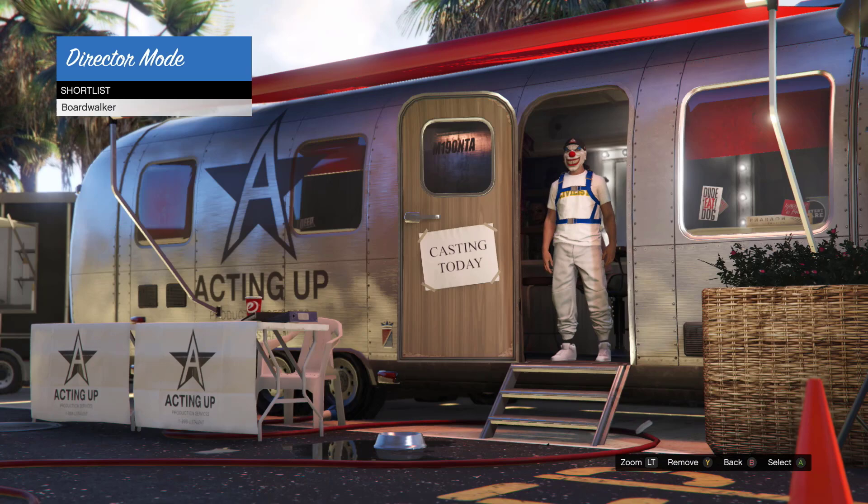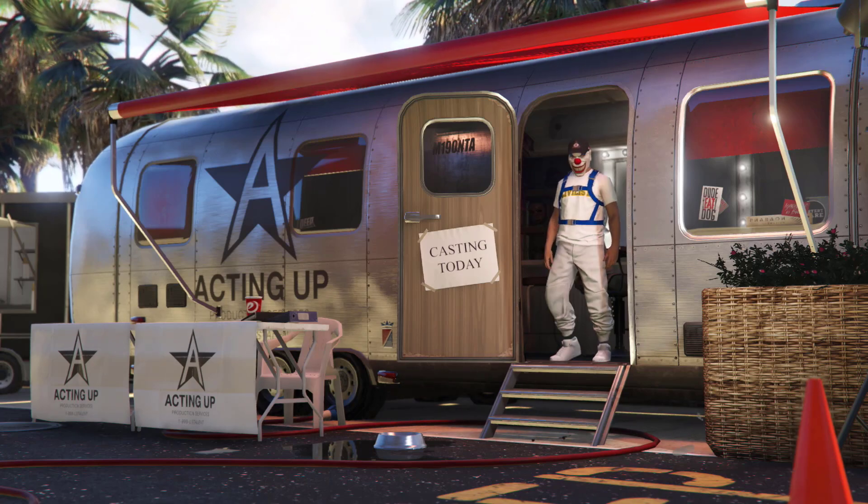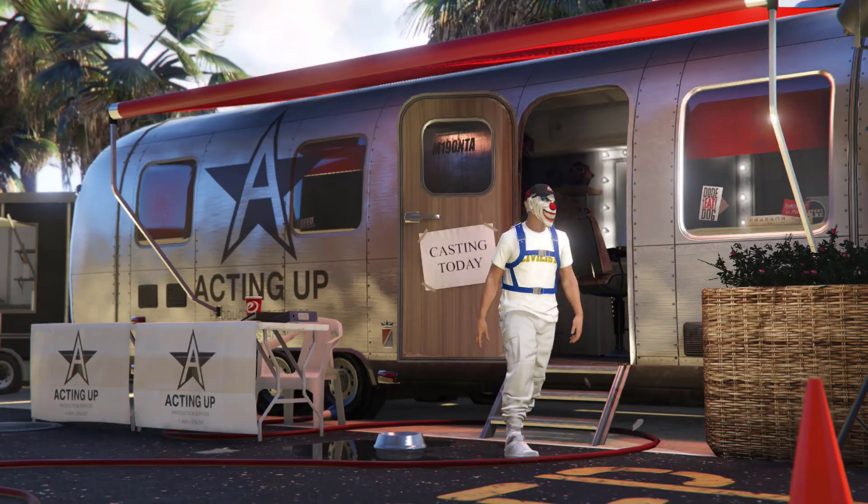That's pretty much it. Go to shortlist, click the character, and go to Director Mode. That's it — you just have to go to Director Mode.